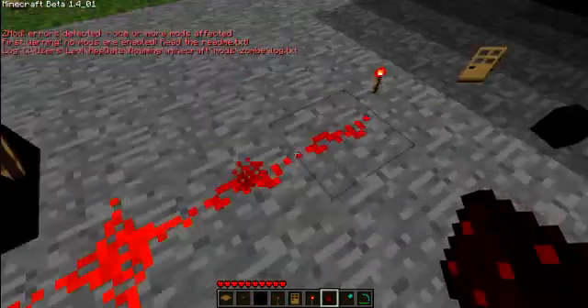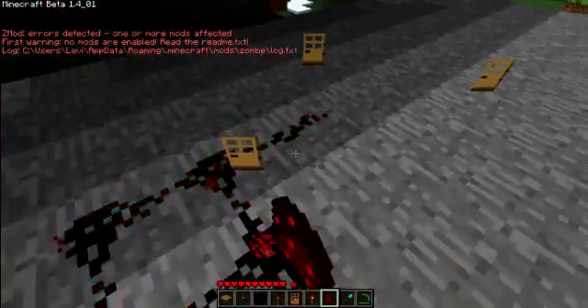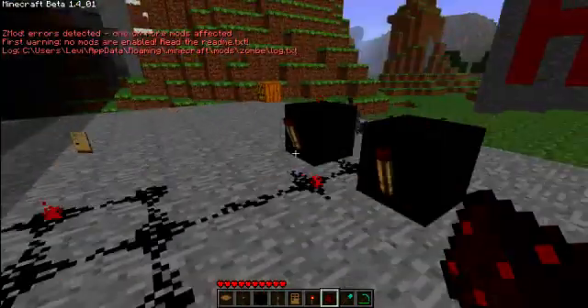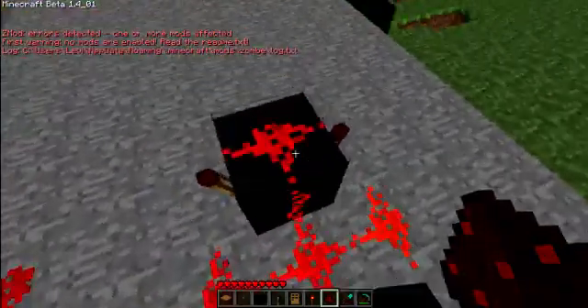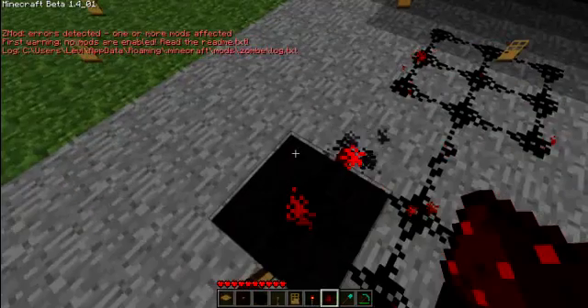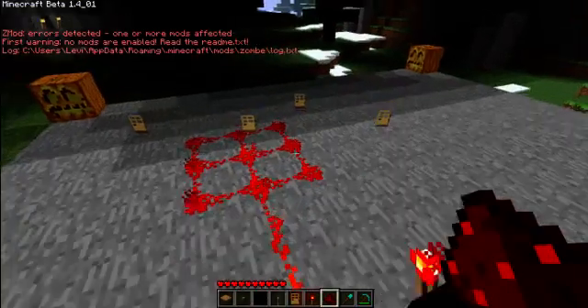See, all the redstone's flashing on and off constantly — do whatever you want with it, give you a nice disco floor or something. That's just some random little thing. This somehow works as a full clock, which in Minecraft redstone theory doesn't actually work, but when you build it, it does.